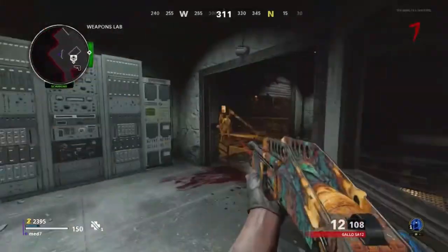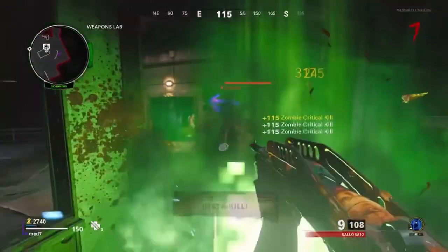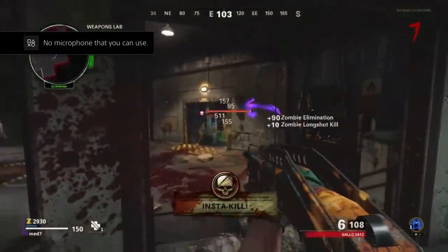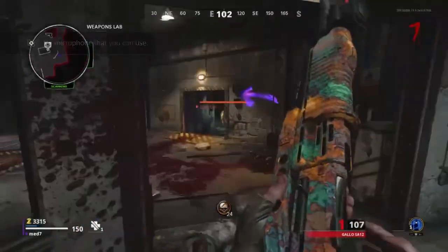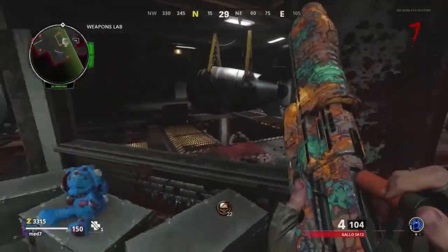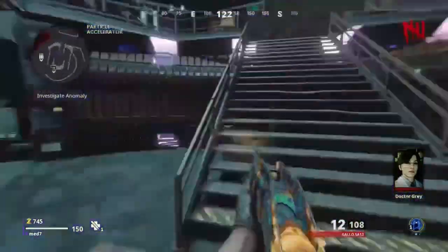Do you guys want to know the easiest God Mode glitch inside of Cold War right now? The easiest way to earn loads of XP, earn all your camos towards Dark Matter or Dark Aether, level up your weapons — honestly the most insane God Mode glitch out there. Watch this video all the way to the end.